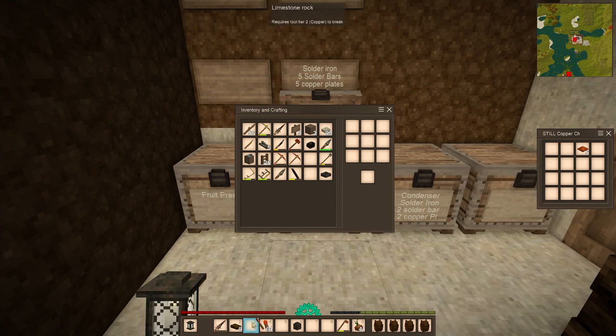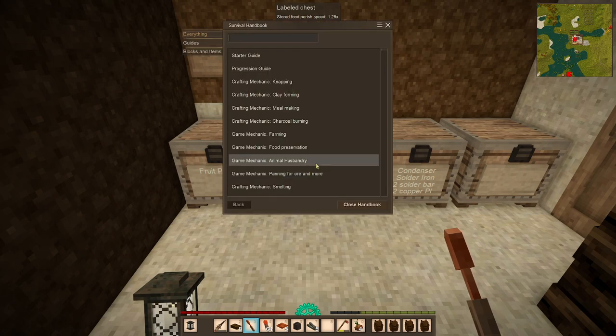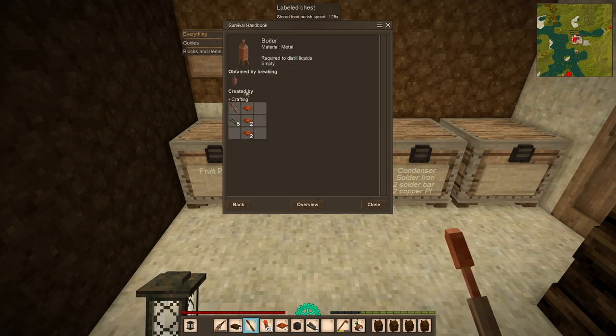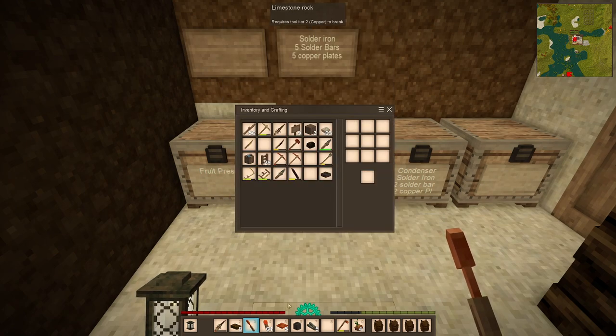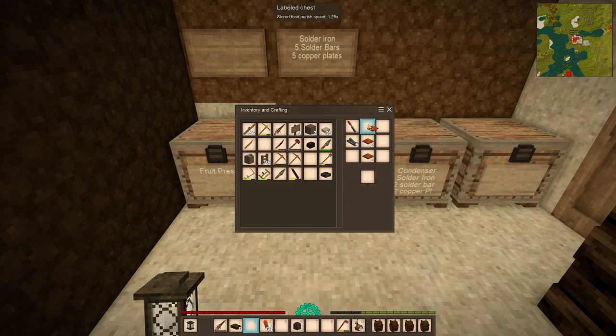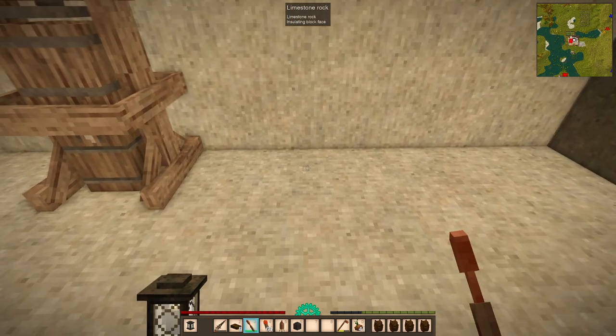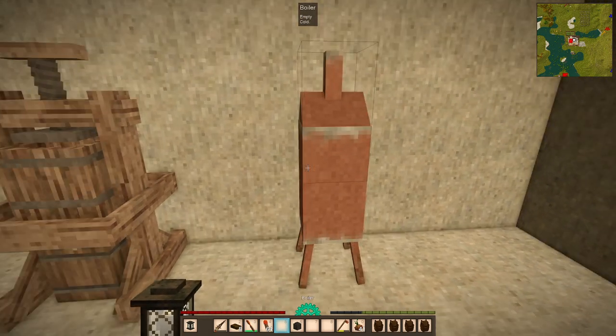Looking at this I need a soldering iron plus five solder bars and five copper plates. Let's have a look at the pattern - the boiler is what we want. The pattern is five, one, like that. Our five solder bars go here and then one two one two one, and we have this beautiful boiler. Let's pop it down there - perfect.